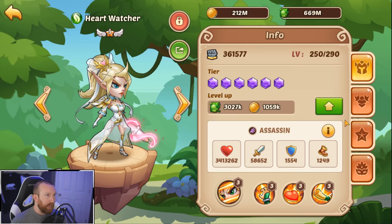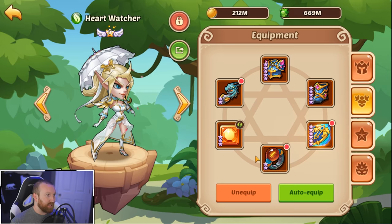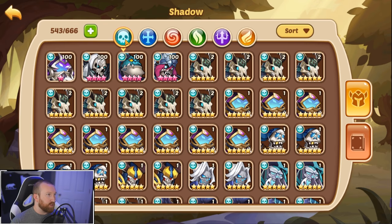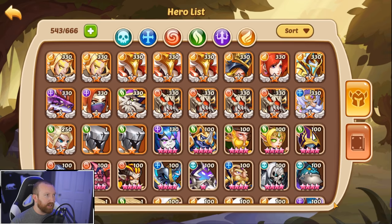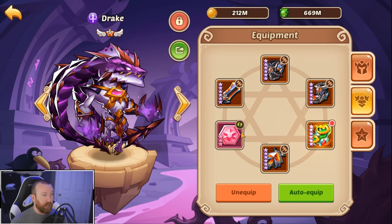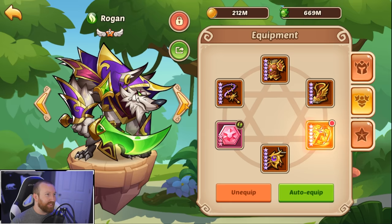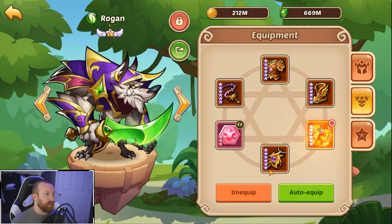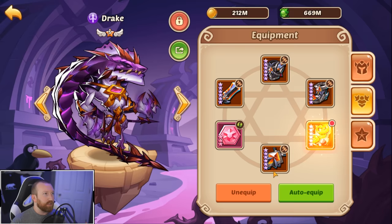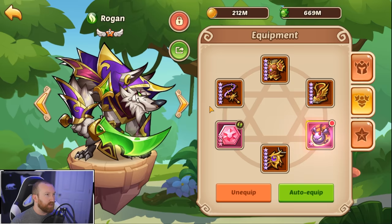For Belrain we'll probably just run full preset of gear and throw a Glittery on her. We'll take that one off of Russell because double Glittery is a little overpowered. For Heart Watcher we'll run a tankier setup — damage reduction, things like that. For Death Sworn we've got the one with the energy artifact so that is good. For Drake it's not optimal but it's fine, and Rogan will be set up with a Demon Bell.